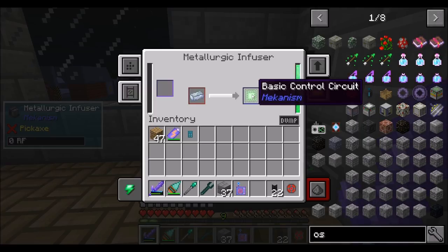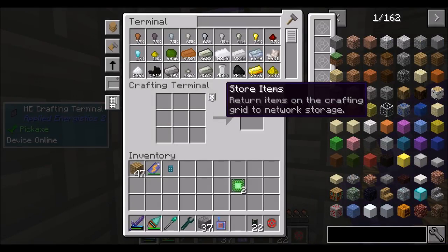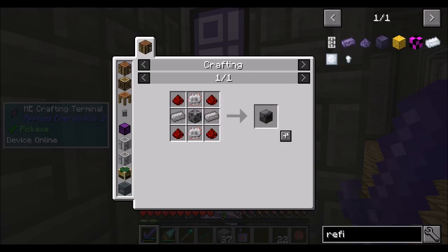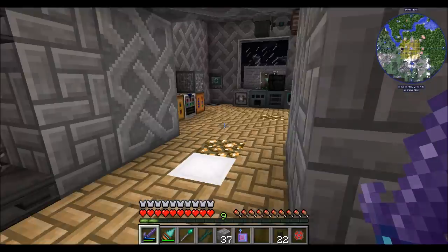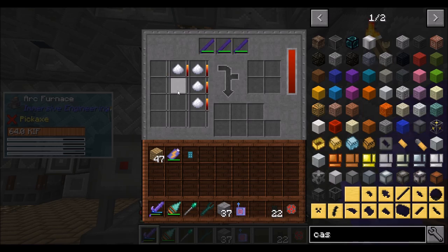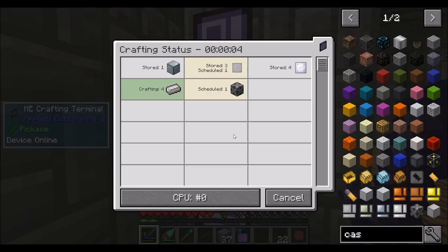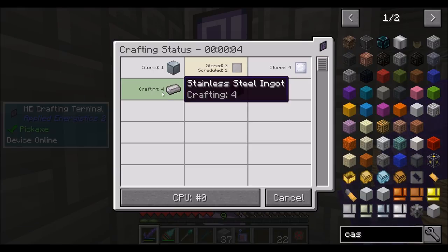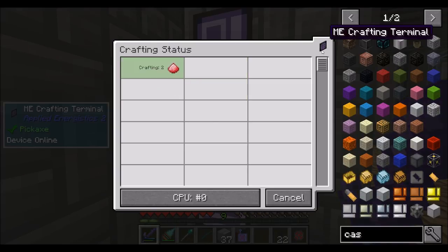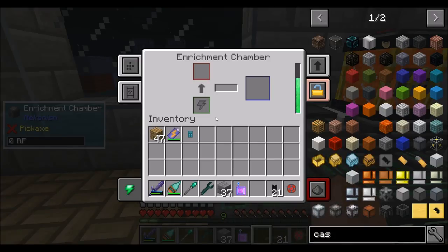These are an easier crafting recipe than IndustrialCraft circuits, but we already have IC2 circuits auto-crafting and it's faster than this. I'm assuming there are speed upgrades. Because I kind of want to learn Mekanism, I want to not just use the IC2 circuits we already have auto-crafting. Compressed diamond needs an enrichment chamber — a steel casing here — and you should be good. Just to speed up the process a little bit.